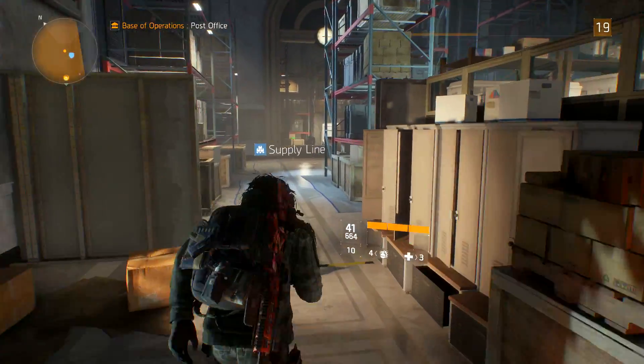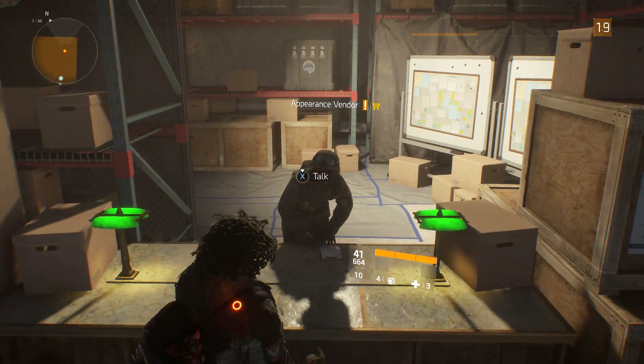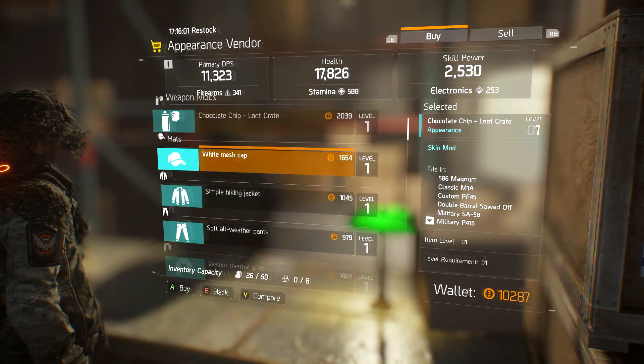So once you do that, you're going to want to go ahead to the back of the base right here. And you're going to see there's a closed vendor right here — appearance vendor, whatever you want to call him.